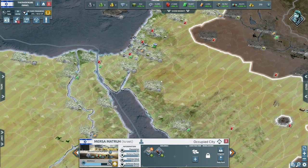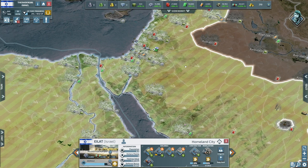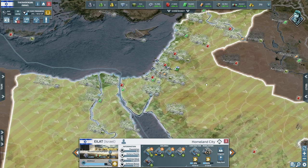We need another city that can produce jets, so we're building an airport in Elat. Once that's done we'll get it up to level two and then we can start pumping out an extra jet in there as well.